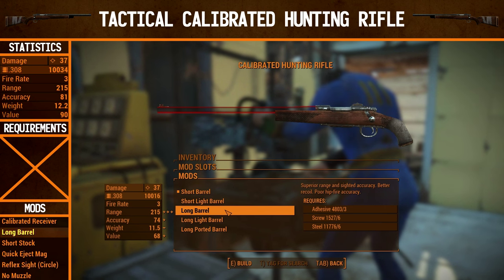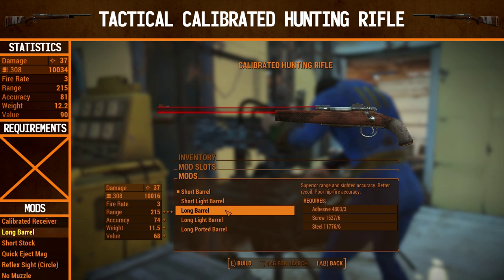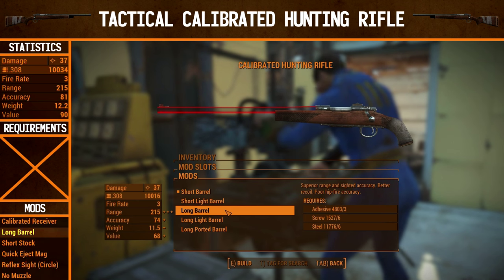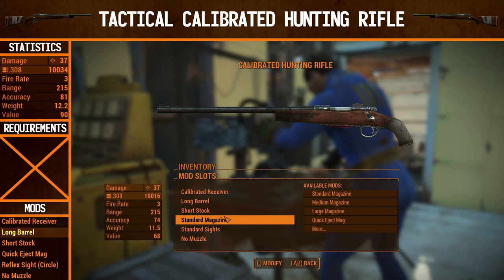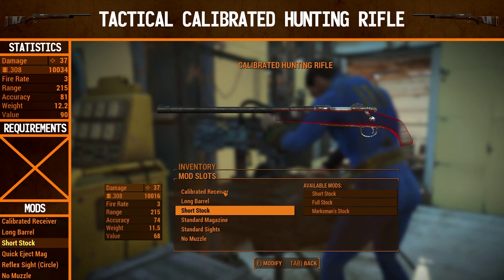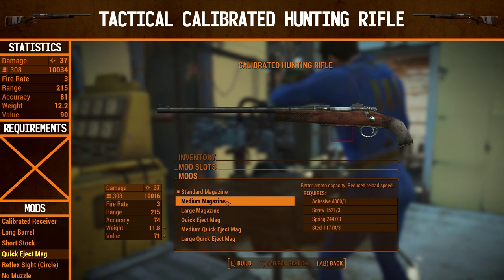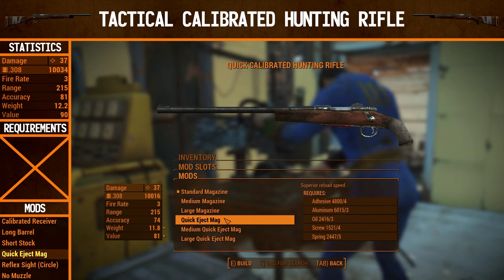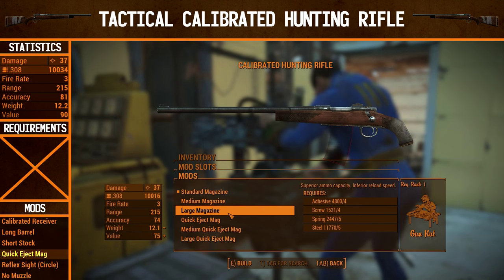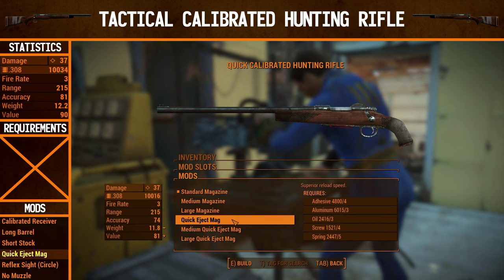The long barrel increases range and accuracy, gives better recoil, and poor hip-fire accuracy — not too important. You don't tend to use the hunting rifle for hip-fire. For the stock, we're going to switch to a short stock since the other options require Gun Nut rank 1 and 2. We don't need any special requirements for the upgrades we're doing now, so you can make this from the get-go if you've got the resources. For the magazine, we're going to go for the quick eject mag. There's a quirk where it's not in the right place in the menu — the large magazine is listed above it even though the quick eject mag doesn't require any Gun Nut ranks.